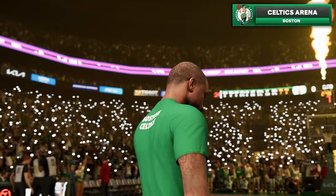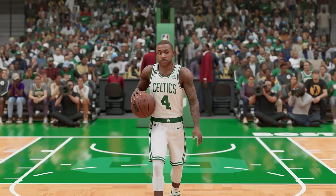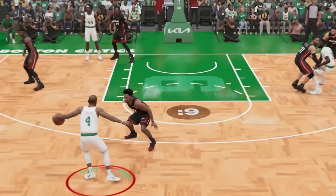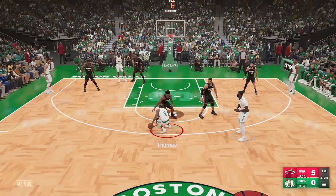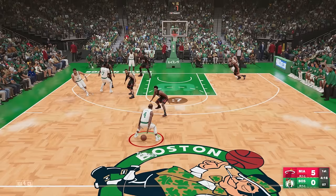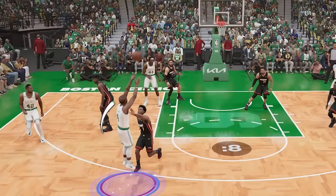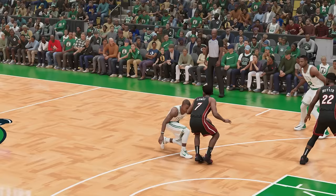At 5'9", we have Isaiah Thomas. Since he's a free agent, we're going to put him back on the Celtics. My challenge is to hit a step-back three-point shot. I was really struggling with this challenge because I was missing full bars with the step-back. After six attempts, ice cold, we finally hit it. Yes! Let's go!